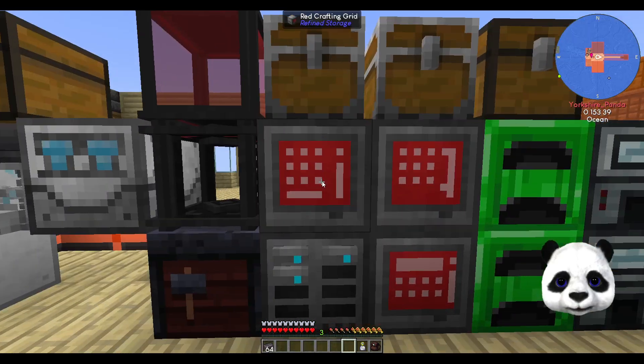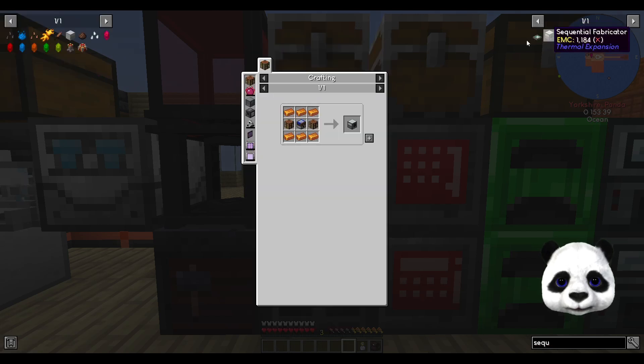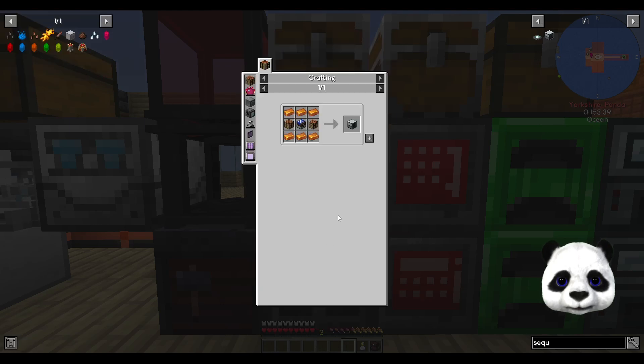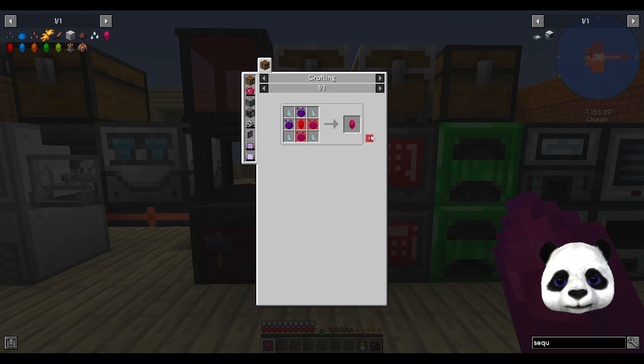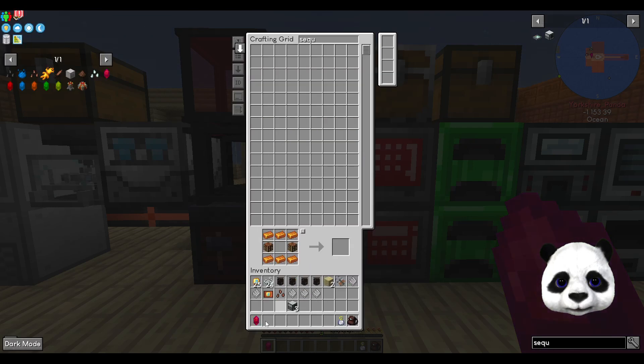Then have a draw at the end for supremium essence which the autocrafters will craft from supremium, then tertium from imperium and so on. It does mean I need four sequential fabricators, which need more bronze. I also need four of these.